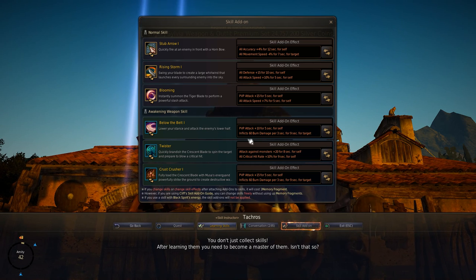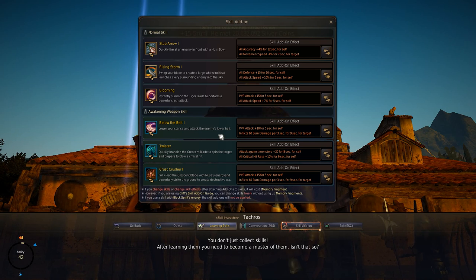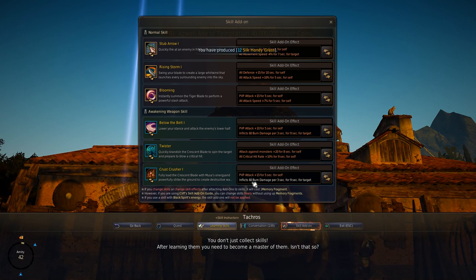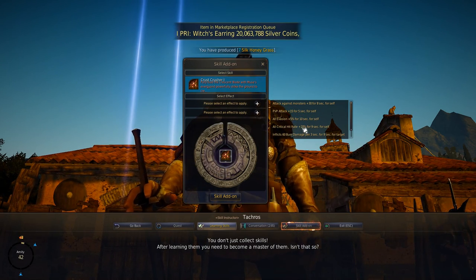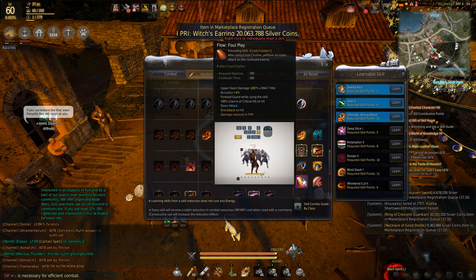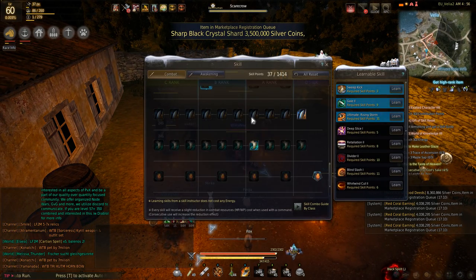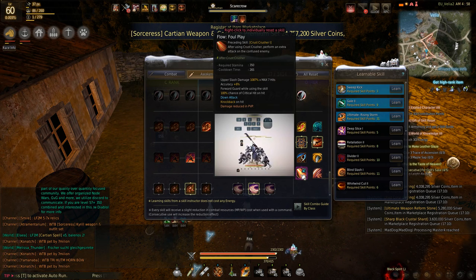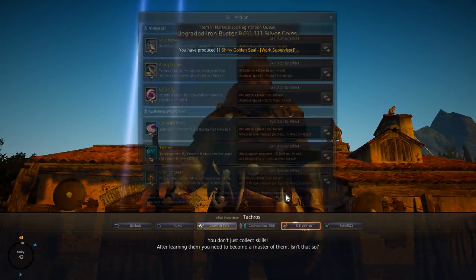For the Mushindo in PvP: Below the Belt gets PvP attack and burn. The burn is 380 damage but the other skill effects aren't good for PvP. Crust Crusher gets PvP attack plus 15 and burn as well. There is a plus 20% crit option on Crust Crusher, but if you have Foul Play, which has 100% crit rate already, there's pretty much no point in buffing crit further since the follow-up skill can already crit 100% of the time.